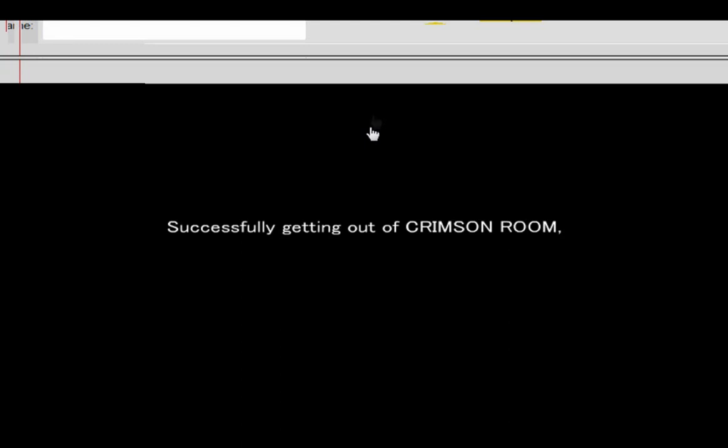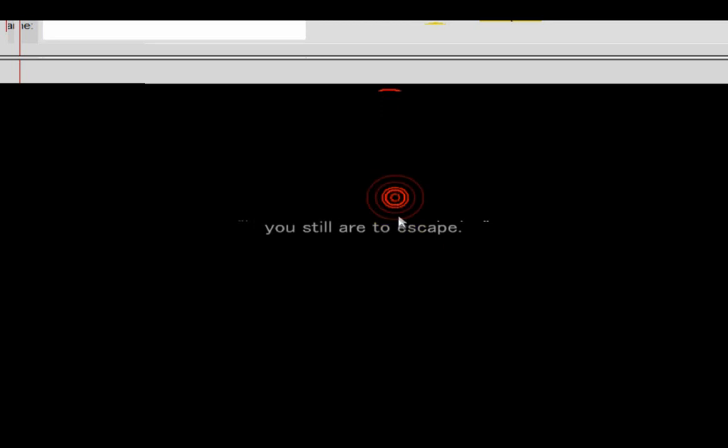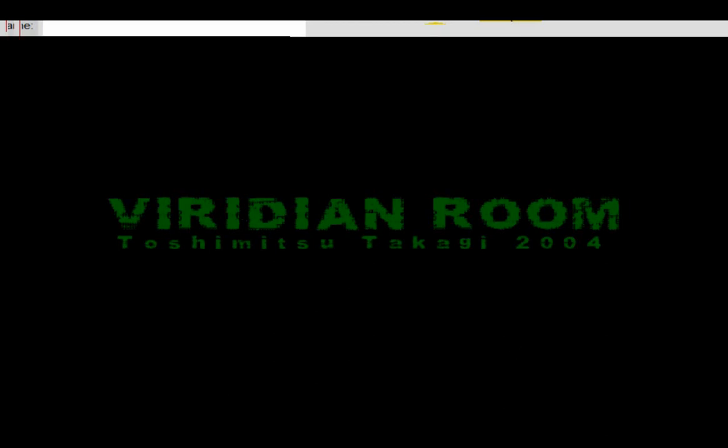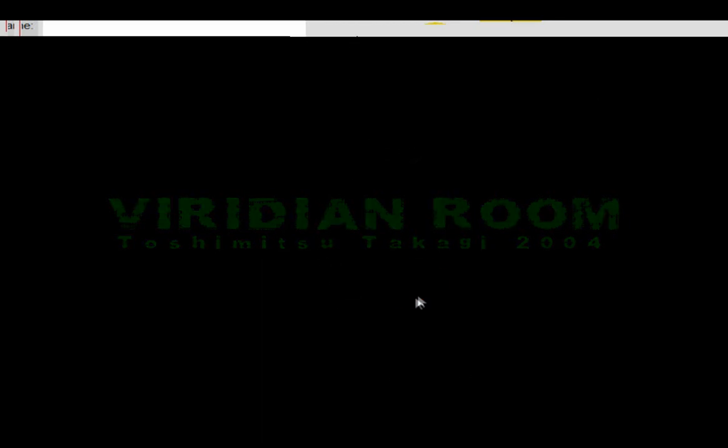Hey guys, what's up. Today I've got a Viridian Room walkthrough — it's actually the sequel to the Crimson Room. It starts off saying: 'Successfully getting out of Crimson Room, you called yourself an escape artist, but a person cannot escape from oneself.' I don't really get that — I think that was a fail at philosophy — but basically it's saying you didn't escape yet.